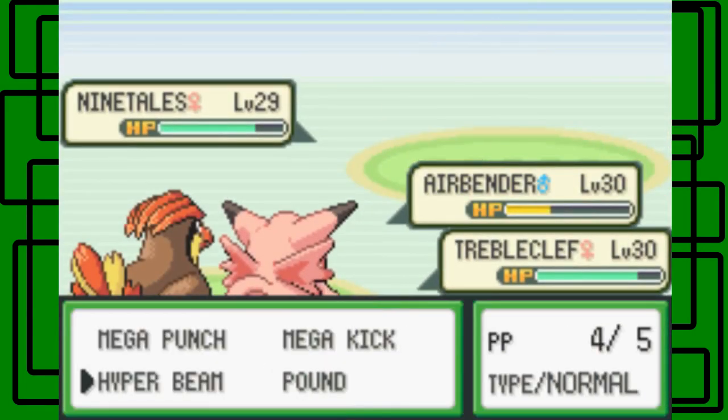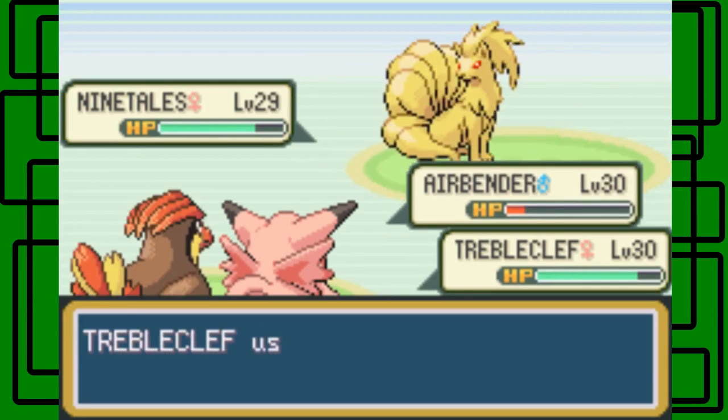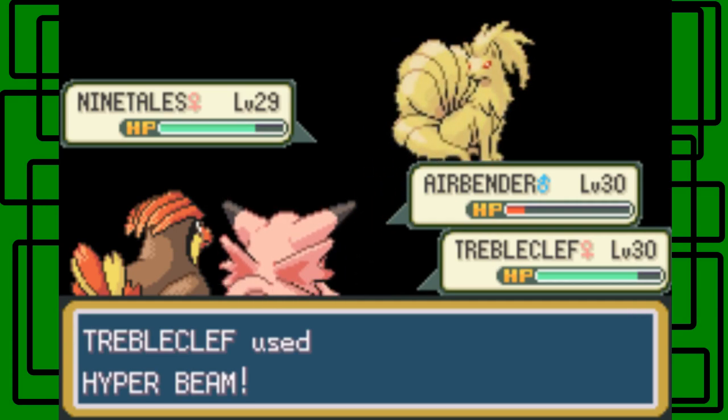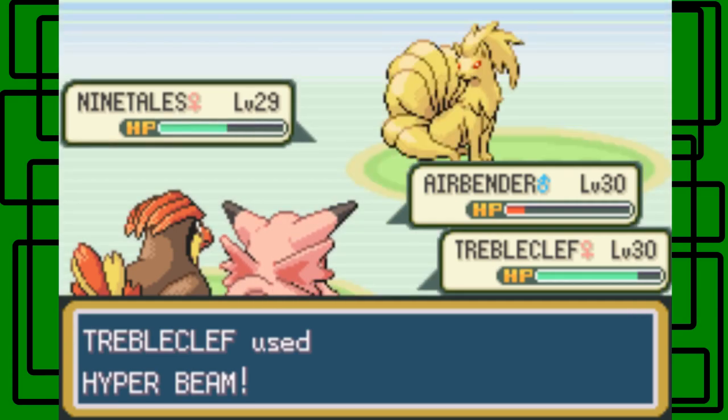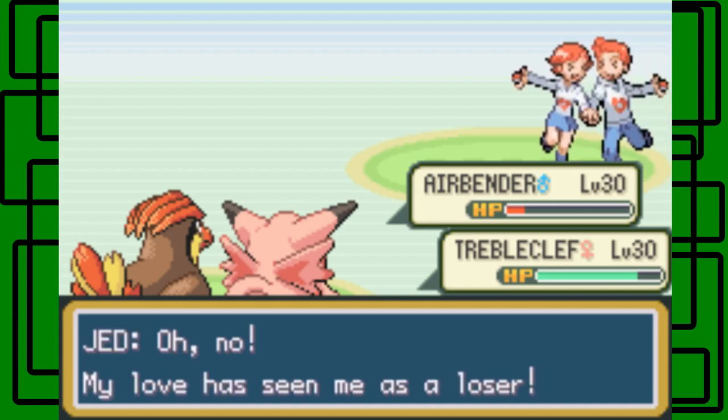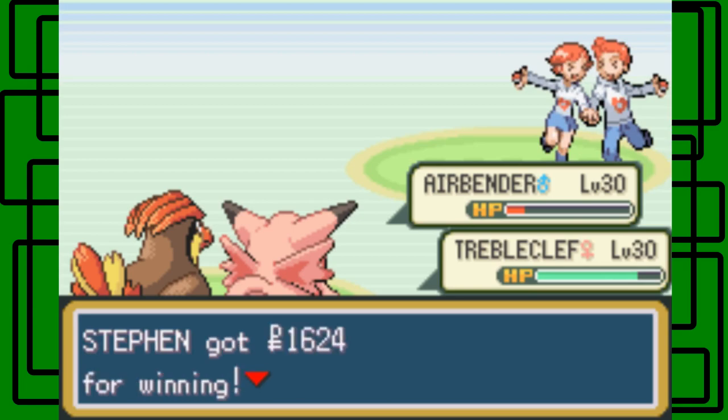Trouble Clef can use Hyper Beam again. The opponent uses Quick Attack on Airbender. Hyper Beam hits again — awesome, hopefully this knocks it out. There we go, it knocks it out! Oh no, 'my love has seen me as a loser' — you're so upset about that, I'm sorry.